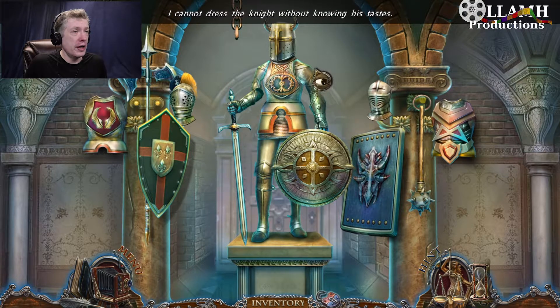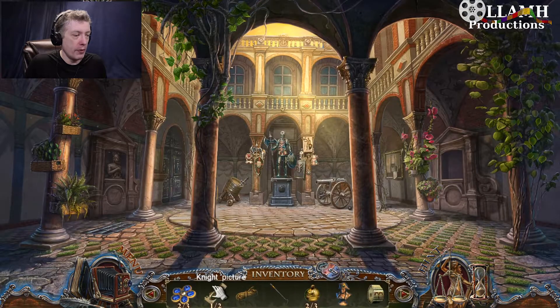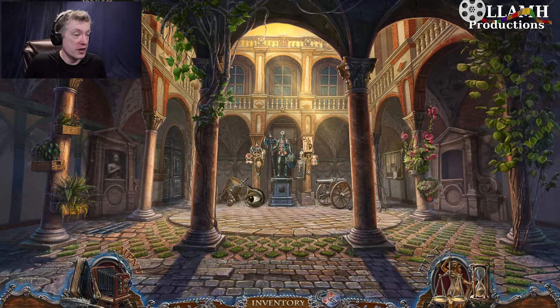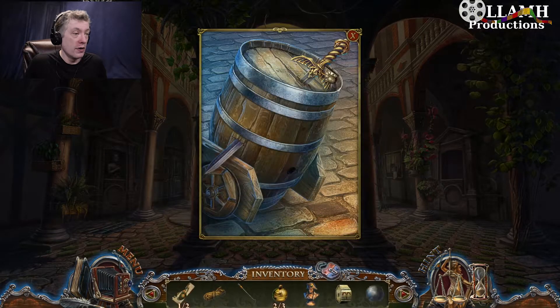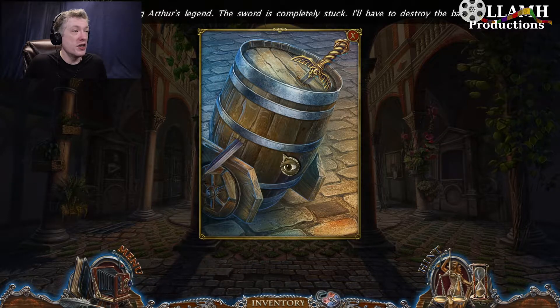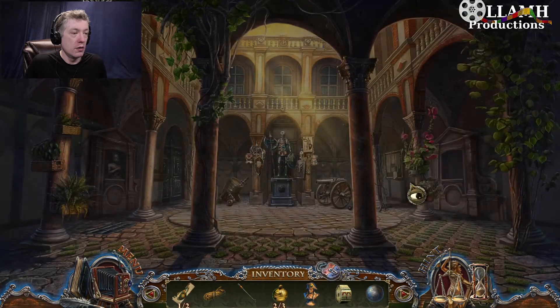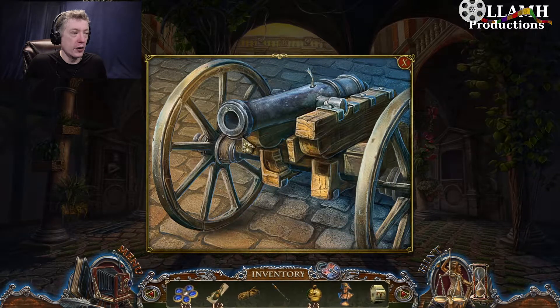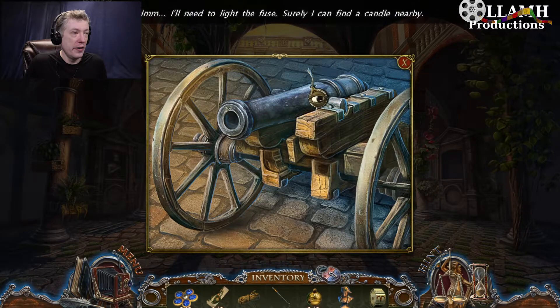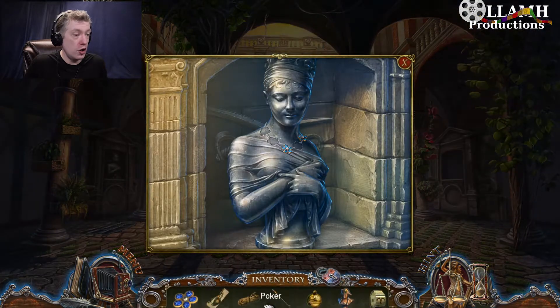Cannot dress the knight without knowing his tastes. So we need a picture — we have one of two pictures there. We have a cannonball and a knight of King Arthur's legend. The sword is stuck — I'll have to destroy the barrel. I need to light the fuse. Surely I can find a candle nearby — surely!